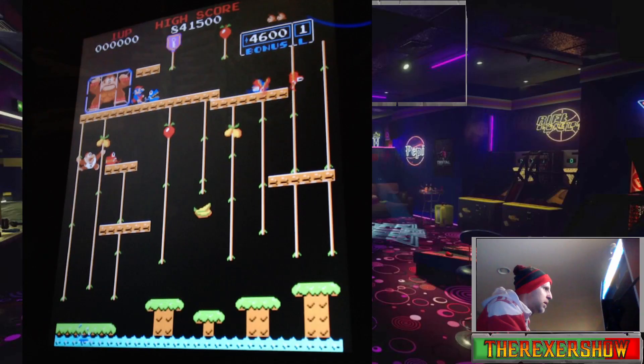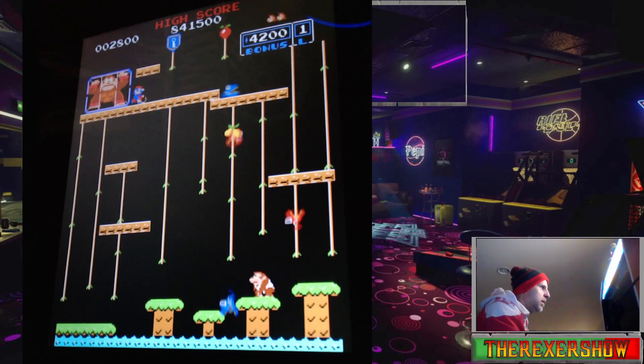Donkey Kong Jr. Although fairly similar in difficulty, the game has some minor differences. In Donkey Kong, there are six boards to clear each level: three barrel boards, a cement/pie factory level, a springs/elevator board, and the rivets board.